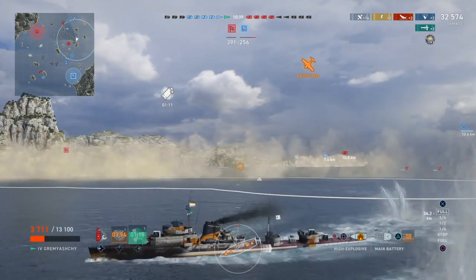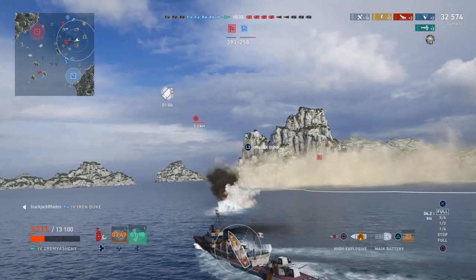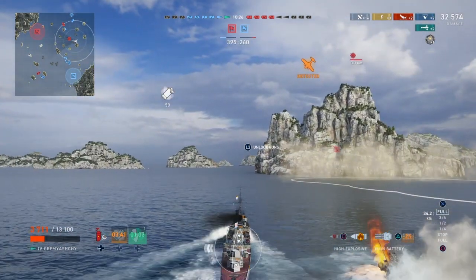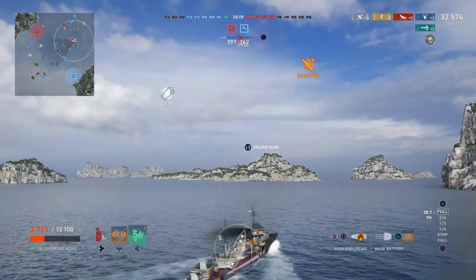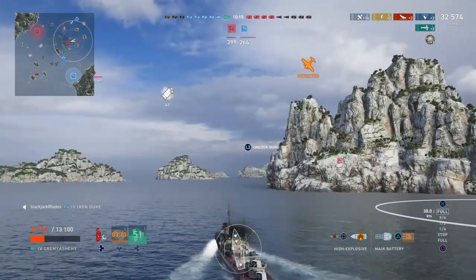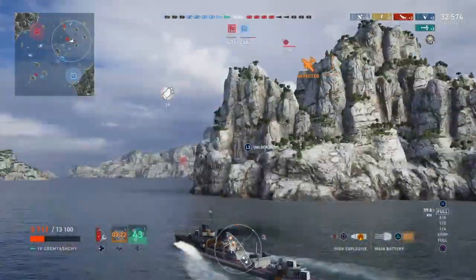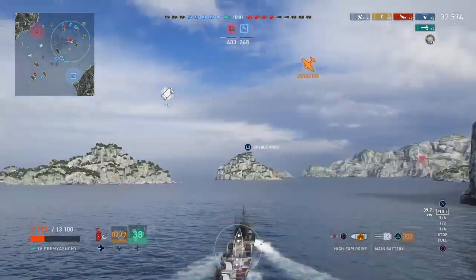In my beginner series video on ammo selection, I said destroyers should be using HE almost all the time. I don't remember if I added the caveat that close-quarters cruisers are ripe for AP citadel shots, but they definitely are. That video was intended for beginning players just getting the feel for ammo selection. But as you gain experience and your game evolves, if a close-quarters cruiser gives you a broadside, switch to AP — you have a rapidly reloading gun that can just pump citadel shots into them, and that'll take them out really quickly.